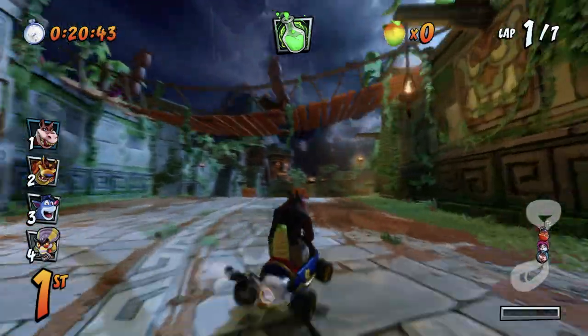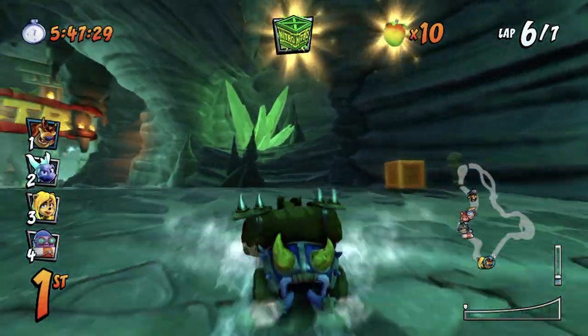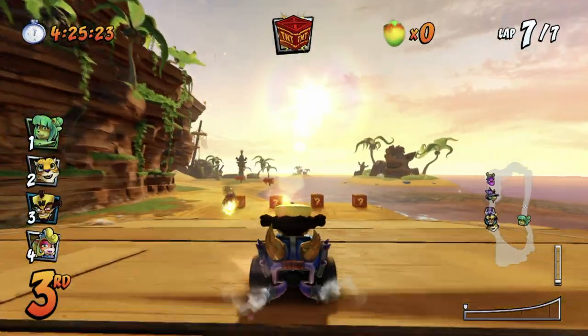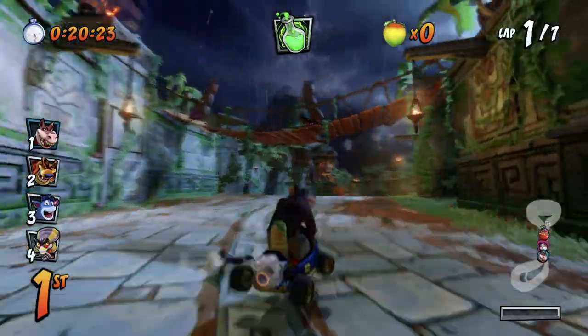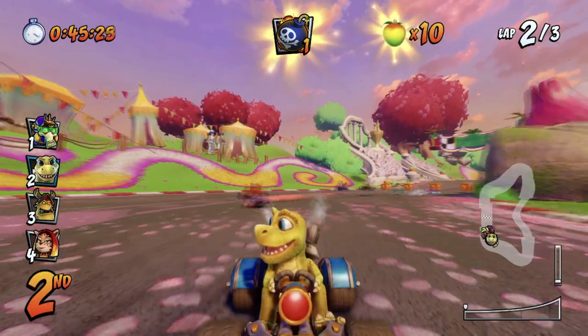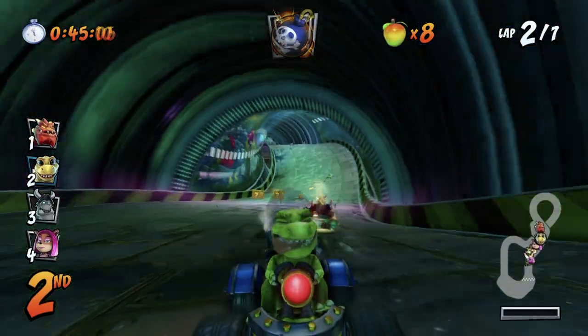Drop Items Strategy. In this game you don't want to just use an item right when you get it just because you can — think strategically. A big way to use your items is to drop them to save yourself from missiles and bombs coming at you. Got a missile coming for you? Time it just right, drop a TNT crate and it will take the heat for you. The same can be said for beakers — the explosion will hit those items instead. You can also shoot your bombs behind you to intercept incoming projectiles.